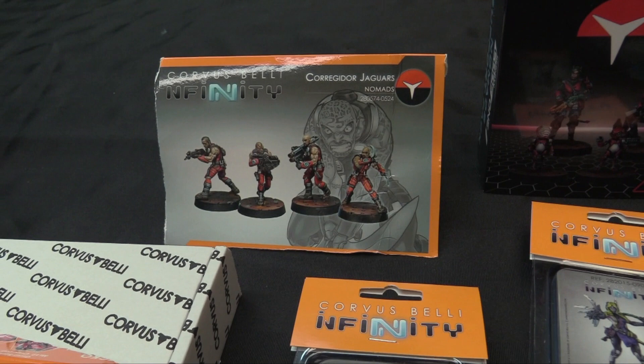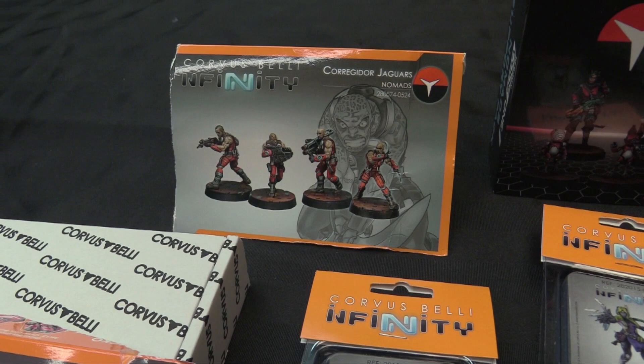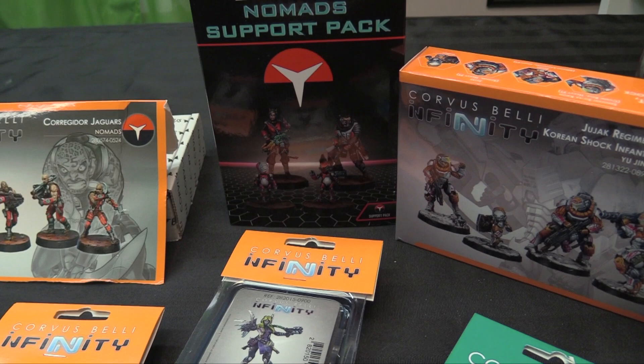Then my Jaguars are hanging out, ready to be cheap regular orders that can throw smoke grenades for my Intruders. I wanted to paint up a couple — they can be a Coralink and stuff too, they've got some cool little weapons: chain rifles, rifles, and I think a heavy rocket launcher. Also, some cool new toys from Corvus Belli showed up, which is the Nomad Support Pack. I'm going to paint up the Dacters Doctor and the Clockmaker, so I have my engineer and doctor with the Palbots — little Nomad-y Palbots, I can't remember the name of them, but there's a Fox and a weird helmet thing.